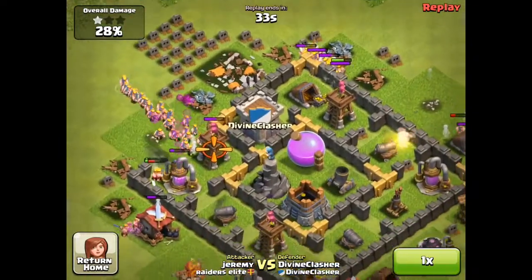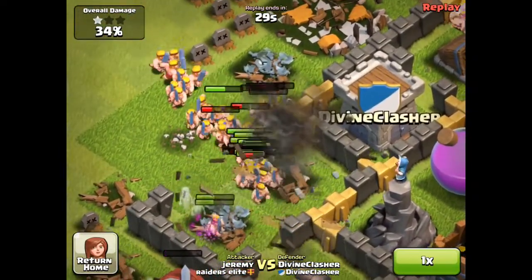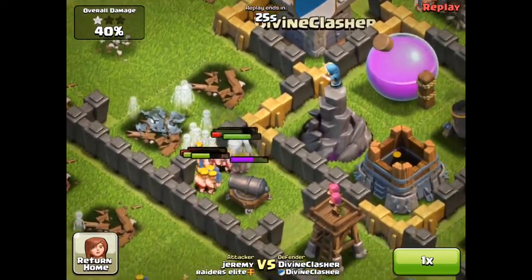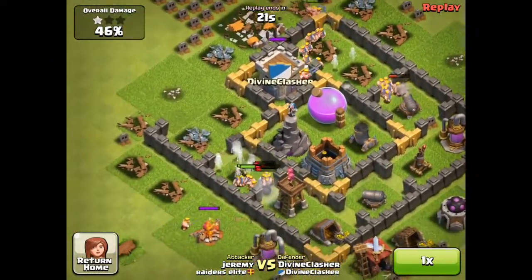They're starting to hit through the wall with no splash damage attacking. It's coming through the funneling, and that Wizard Tower has done a tremendous amount of damage. It's hitting like 30 of them, 30 times at around 11 damage - that's how much damage per second it's doing.